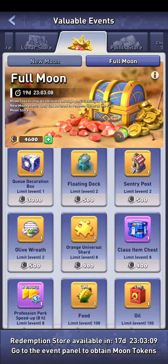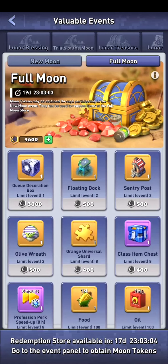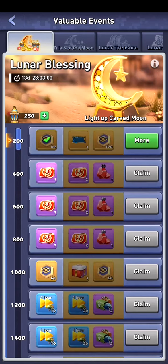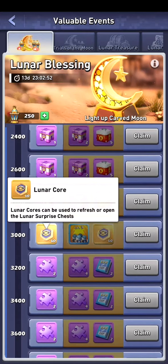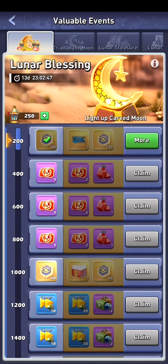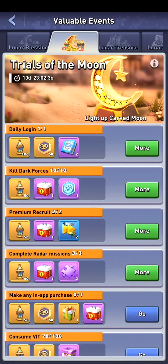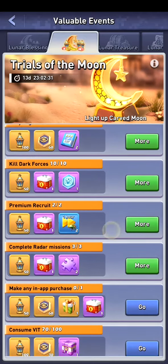If people want, they can get profession perk speedups, but that's up to you. I'm more focused on the decor and the gold shards. What did they add? They added a lunar blessing where you can collect points to get great reward cards. We want to focus on the lunar course because they've added a new feature where we can gamble to get some good stuff — I say gamble because everything is chance-based and the chances are pretty slim. These are our daily quests where we can get some items.